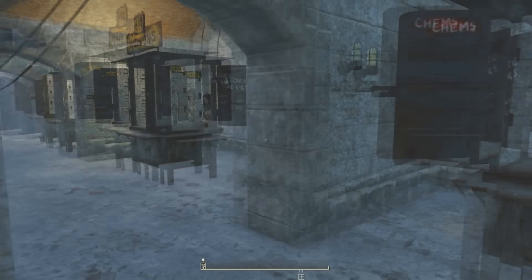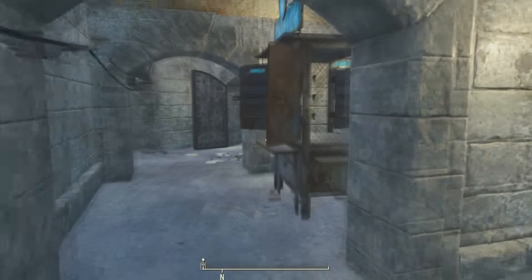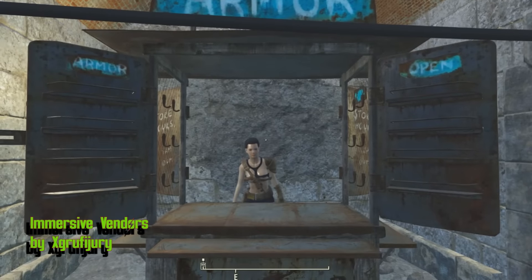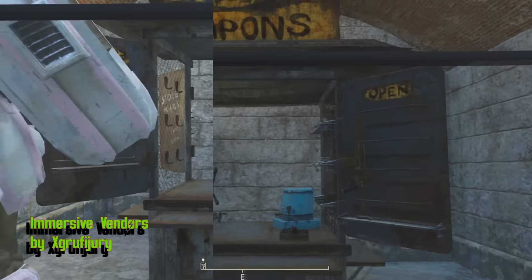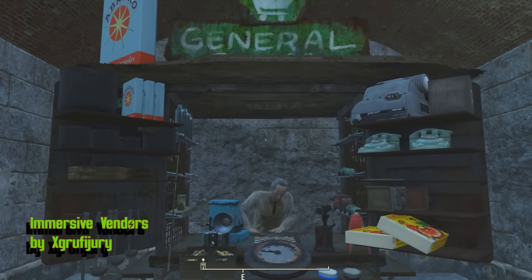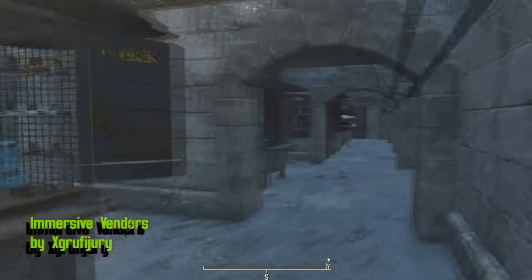You ever wonder what the shop's display stands are for? Nothing is even on there — why are they even here? With Immersive Vendor by X Groovy Cherry, the stands actually display the stuff that they sell. You will see weapons on the weapon shop, meds on the clinic, and even random items on the general store. And of course, there are variants for each shop level. Nice.